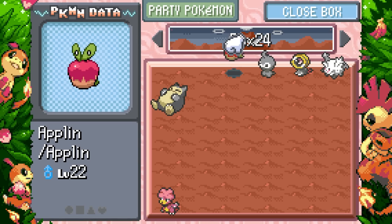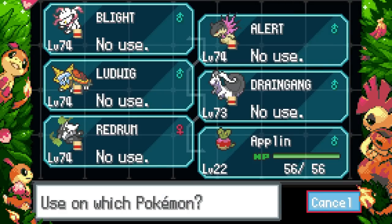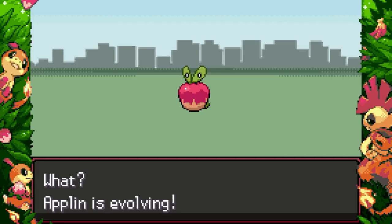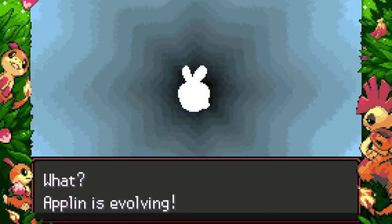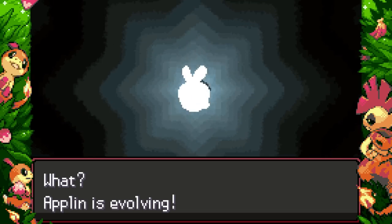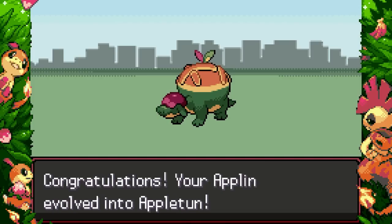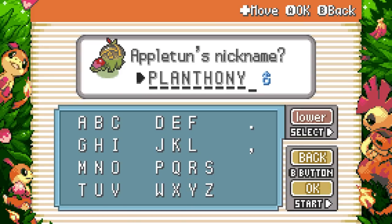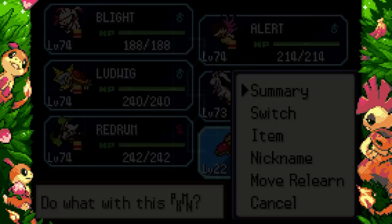I do want to get Stealth Rocks on him — Thunder Wave is nice, it's always spammable. Cool, seal of approval! Now it's time to look at Applin. To get Appletun we just use a Sun Stone. Appletun is the one I want — I'm sure you guys know — I want to run Mega Appletun at some point with Contrary. I like slow, bulky mons; it's more my speed.